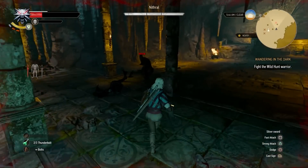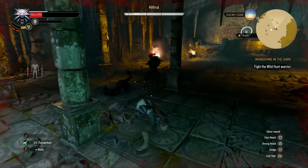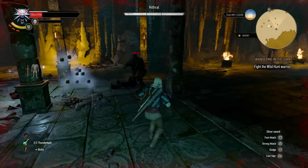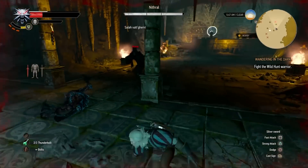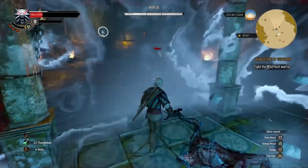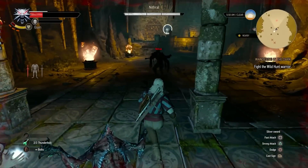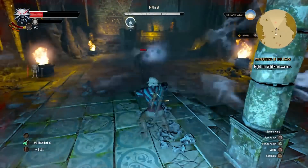Use your Quen shield whenever your barrier is not up. Nithral does a ton of damage with each hit and he's incredibly fast, so do not get greedy when attacking him. After your Quen shield is up, hit him with the Axii sign which will stun him for a second, and then go in for one or two heavy attacks. Do not go for three heavy attacks.